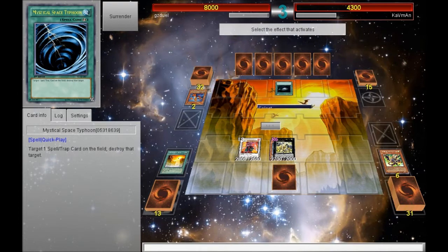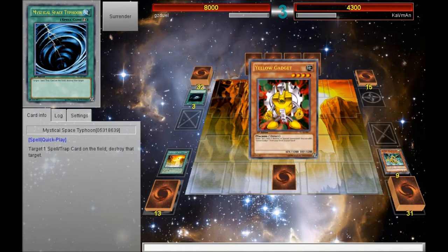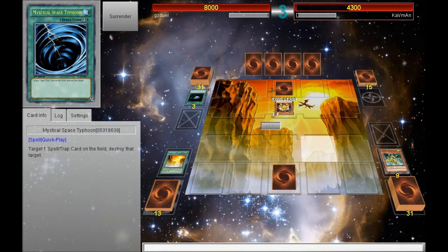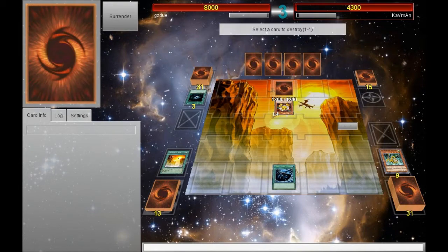And lo and behold, he draws into Dark Hole. So I overextended — I made the risk and it didn't pay off. But regardless, Crimson Blader did lock down his plays in hand, so he couldn't OTK me. He normal summoned one of the gadgets and set a back row, and during the end phase I destroyed the back row, which was Ultimate Offering.